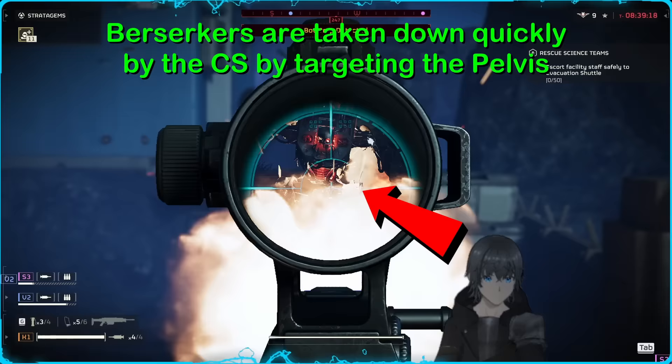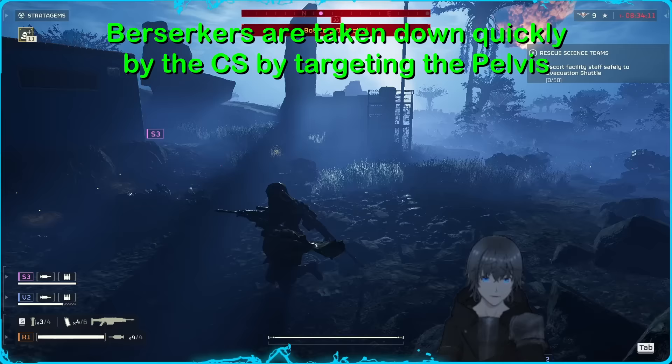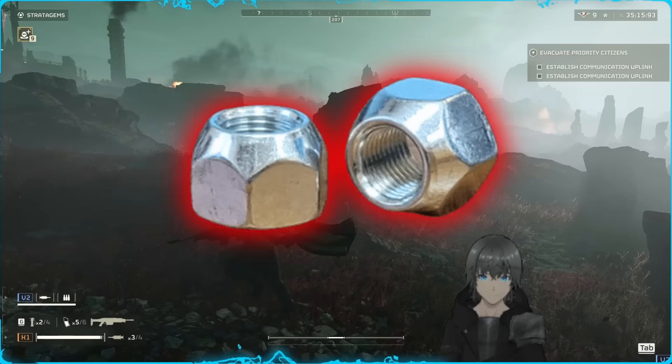When it comes to Berserkers, the penetration value manages to get red hits against the pelvis, meaning 80% more damage is being dealt, resulting in a pretty decent TTK. I was pleasantly surprised by this — so aim for their lugnuts.